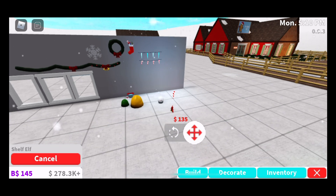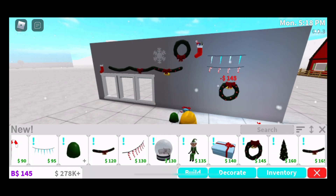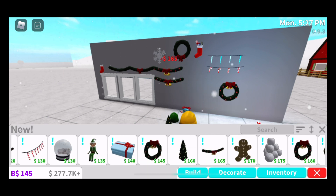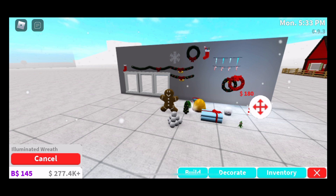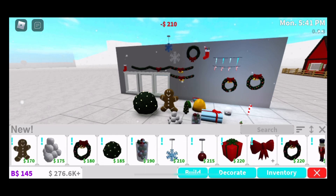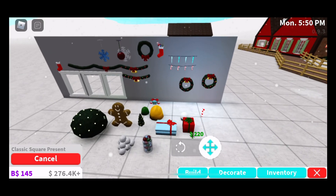Oh, the Elfie on the Shelf can sit on the ground — it's levitating! We have a present you can open — actually I don't think you can. Then there's a tree on the tree, some garlands, a gingerbread man, a stack of snowballs, a bush, a hanging food item, and some hanging decorations. There's a new one I think — I'm not sure, don't quote me on it.